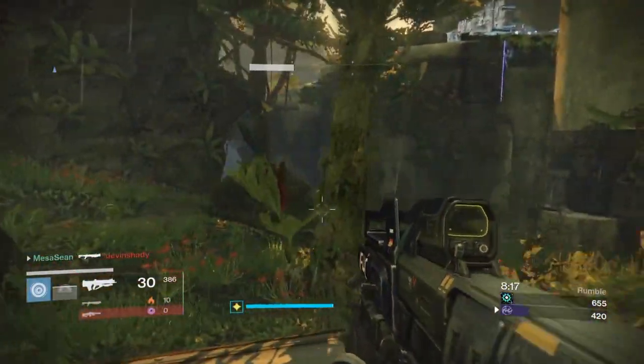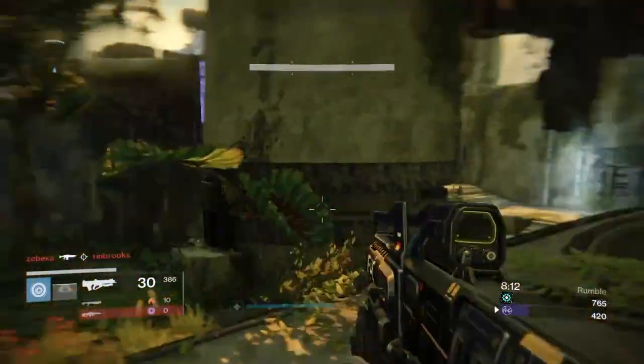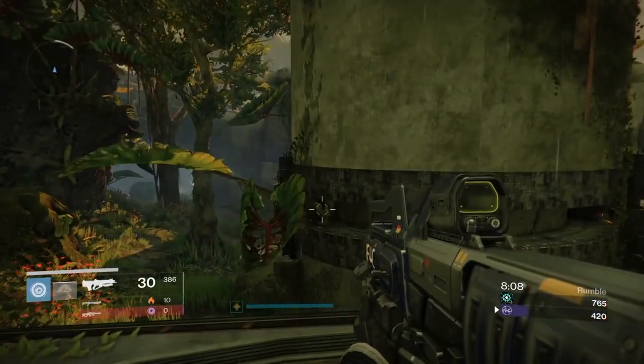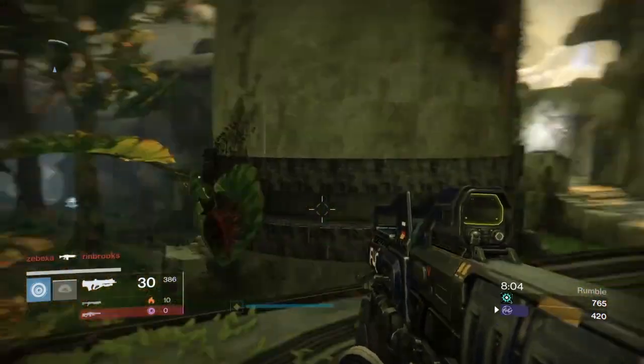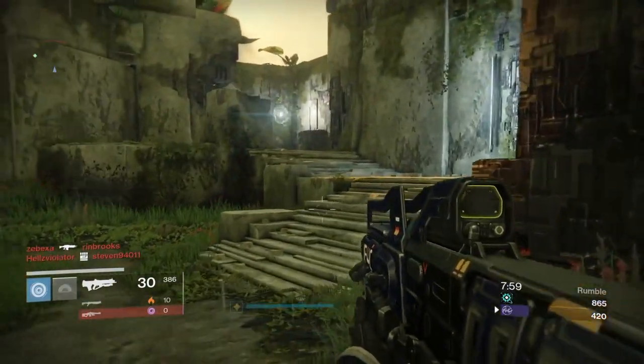If you missed out on grinding Dragon Strikes and never got the Hopscotch, I would go pick this thing up — the Villainy is slamming. As for the HMG, the Variable is my setup when I'm not using Tomorrow's Answer. I go back and forth — do I want to be tubes or do I want to use my HMG?